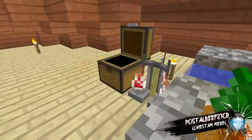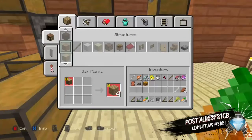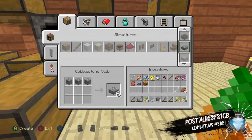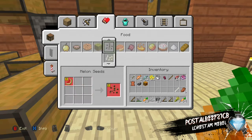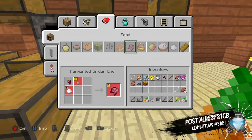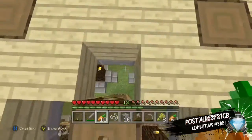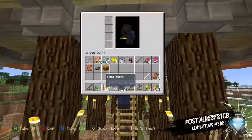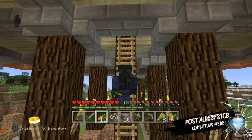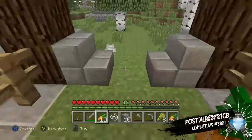Let's go over to the brewing stand. How do you make a fermented spider eye? I think I know where the ingredients are. You can probably get mushroom in the Nether, but you need sugar, and I haven't found any sugarcane at all in this area. I wonder if there's a way to fish for it.